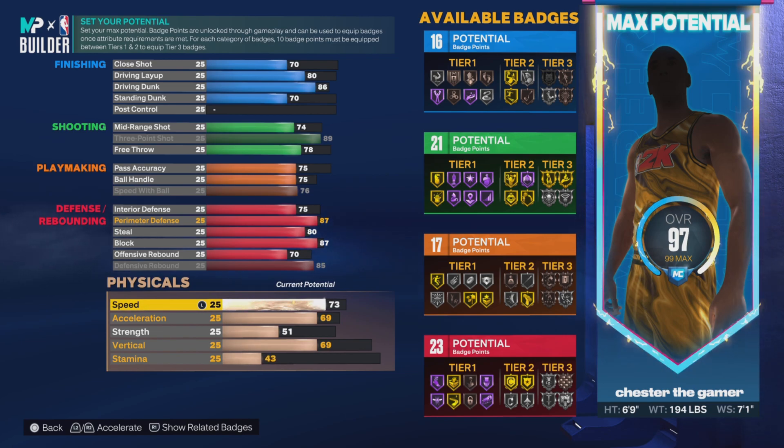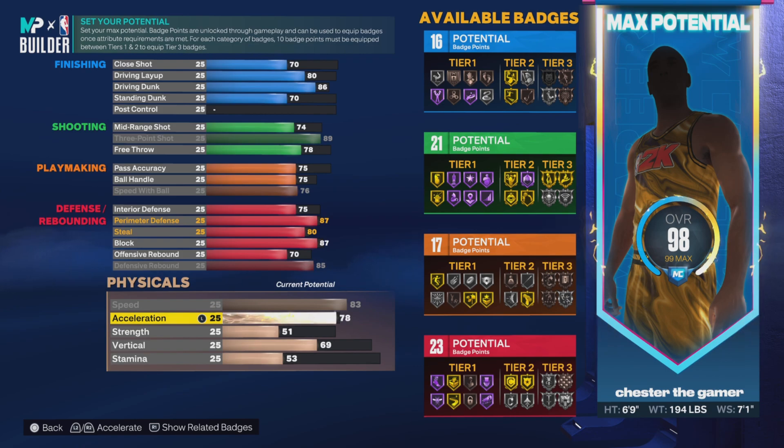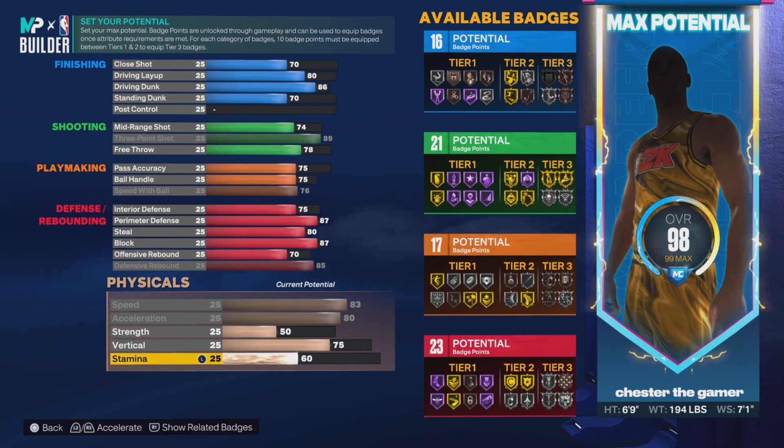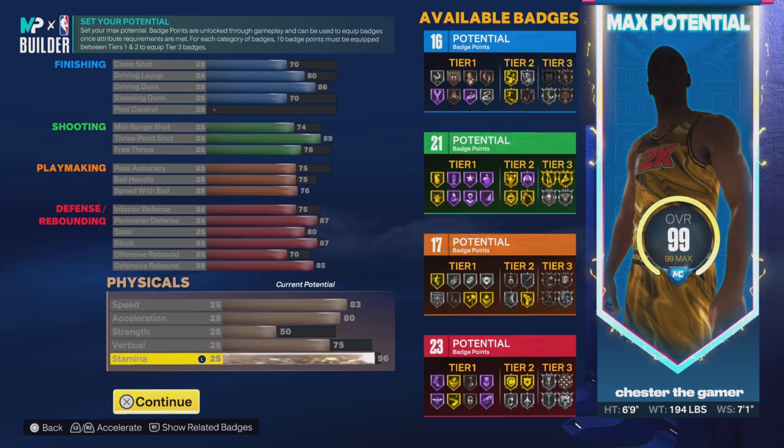Then the physical is 83 speed, which I think is maxed out. Acceleration is maxed out as well. Strength is brought down by one to a 50. 75 vertical, and then a 96 stamina. And that's the attributes.